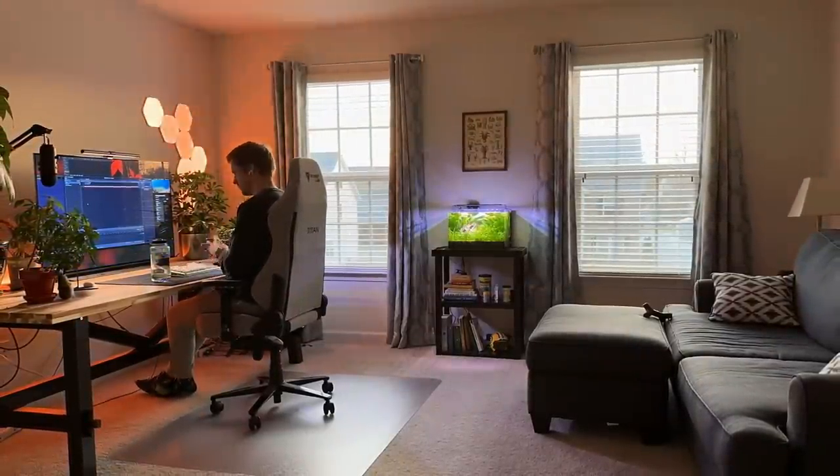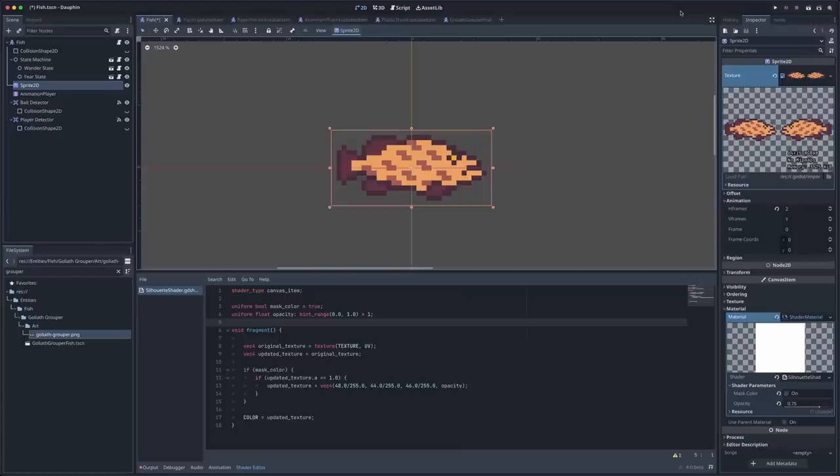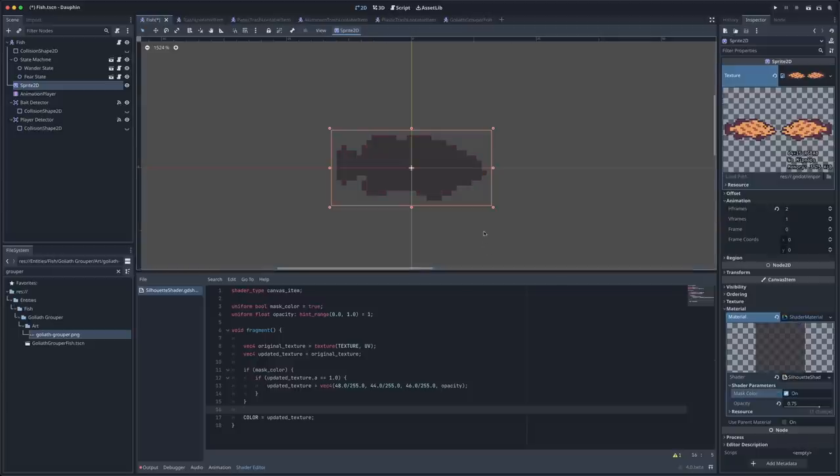Fast forward to the next day — it turns out yesterday evening and this morning I made quite a bit of progress. I started by creating a fish for the player to spot from the beach, kind of meant to look like a goliath grouper. Once the artwork was completed, I pulled it into the engine and used it as the foundation for a new fish scene. Worth calling out is the shader I'm using — a simple shader that allows me to toggle a masking color and opacity, effectively turning all sprite colors to a very dark color and reducing opacity to make the fish look like a silhouette or shadow.